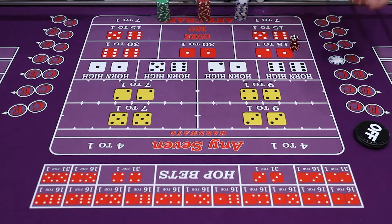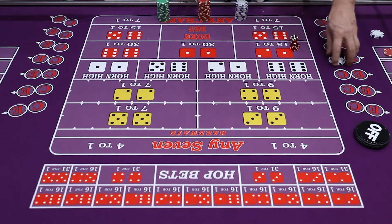If you roll two, three, or twelve, your pass line money goes away. But you would make $7 for the craps, which replaces your $5 on the line. You make $2 profit and you're still up to win again.